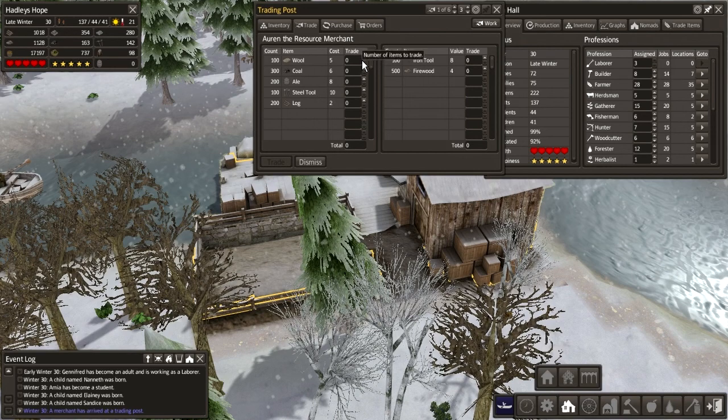Wool. I guess we could get some wool, and we'll trade firewood for that. Overpaying by 60 units. Coal as well — let's get that. We need another 300. I guess we could buy a couple of steel tools to replace. That will do us then. Let's trade and dismiss.